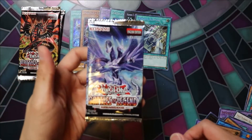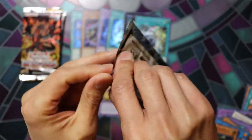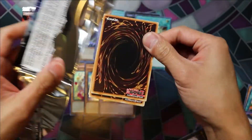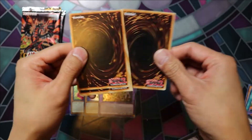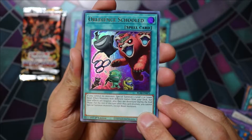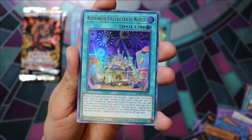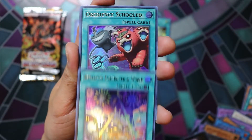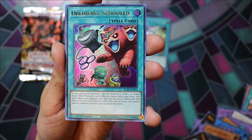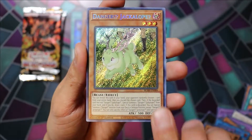We've got 3 packs to go here. Obedience Schooled, Appliancer Copybuckle, Appliancer Electrolyrical World, Obedience Schooled again, Danger Jackalope.